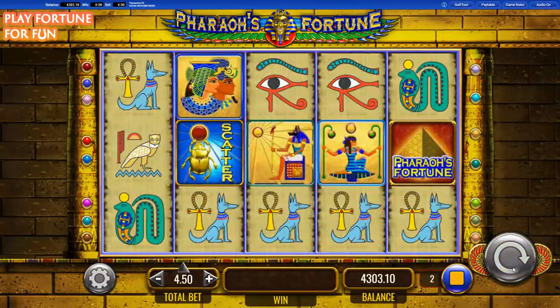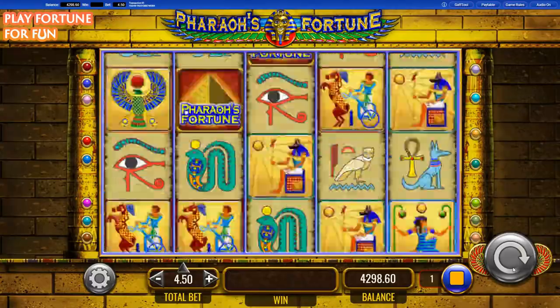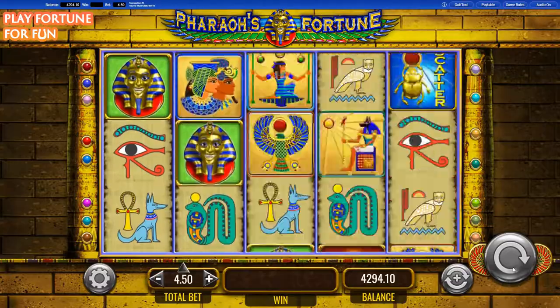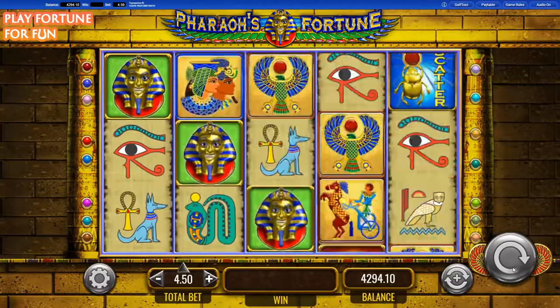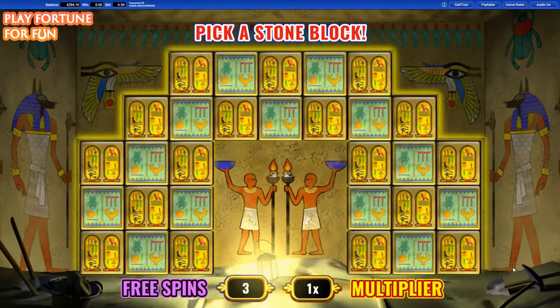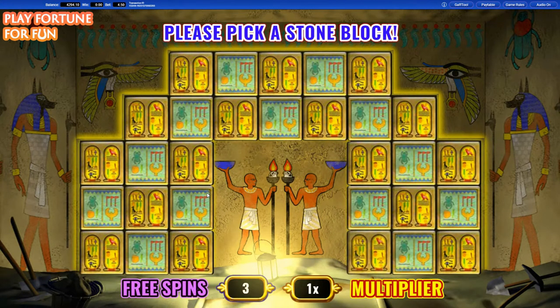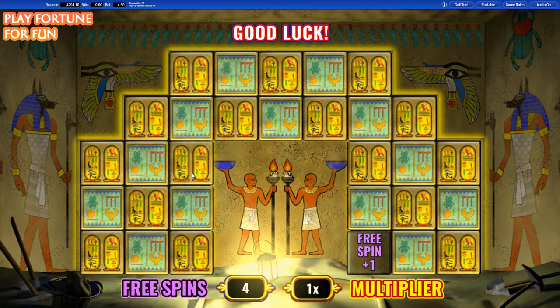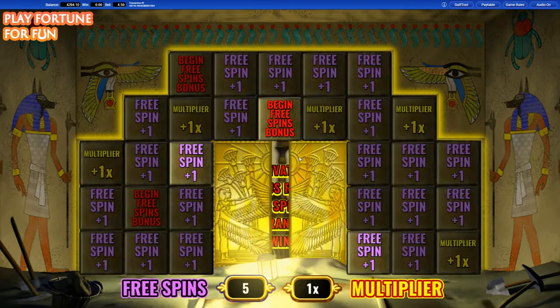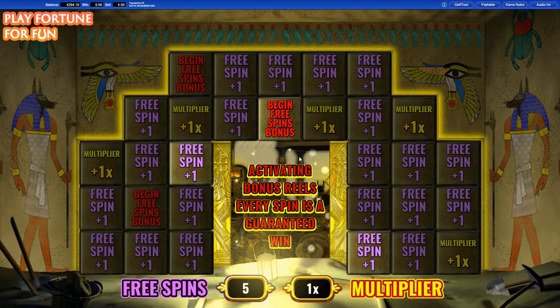Yet another positive aspect about the Pharaoh's Fortune slot is that there is a decent RTP — the payback percentage to the player. After all, this is essentially the only purely mathematical criterion to see if a slot is good or not, that is, whether it returns a good percentage of the turnover made on it to the player. With a 94.78% payout, Pharaoh's Fortune stands deservedly against the competition. Additionally, it is a slot that can handle all pockets, with a minimum bet of one game coin and a maximum of 200, making it suitable for both conservative players and more risk-taking ones.